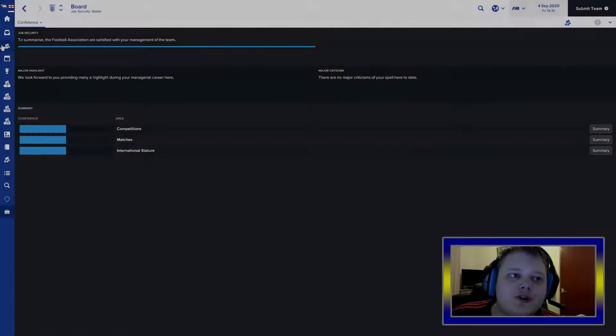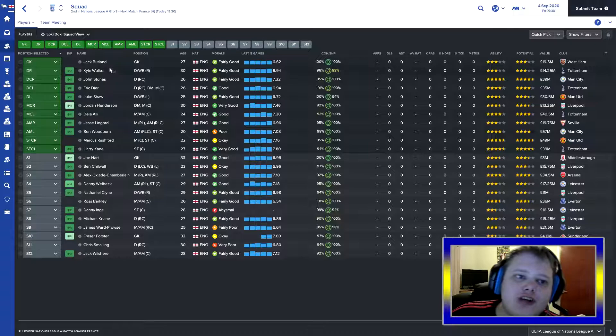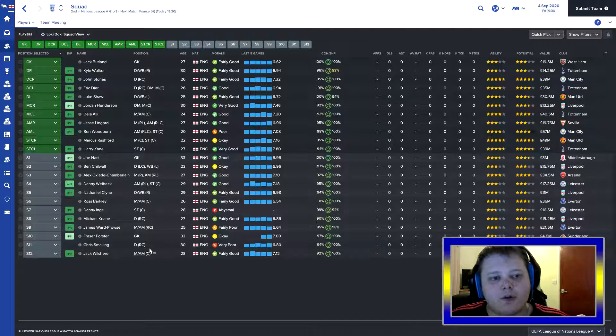Now for the England squad I've selected - it's been a bit controversial. I've gone for Jack Butland, Kyle Walker, John Stones, Eric Dyer, Luke Shaw, Jordan Henderson, Dele Alli, Jesse Lingard, Ben Woodburn, Rashford, and Kane. For the subs: Joe Hart, Chilwell, The Ox, Danny Welbeck, Nathaniel Clyne, Ross Barkley, Danny Ings, Ward-Prowse, Fraser Forster, Chris Smalling, and Jack Wilshere. I've gone with players I know of who are decent enough and young enough to get a result against the French.